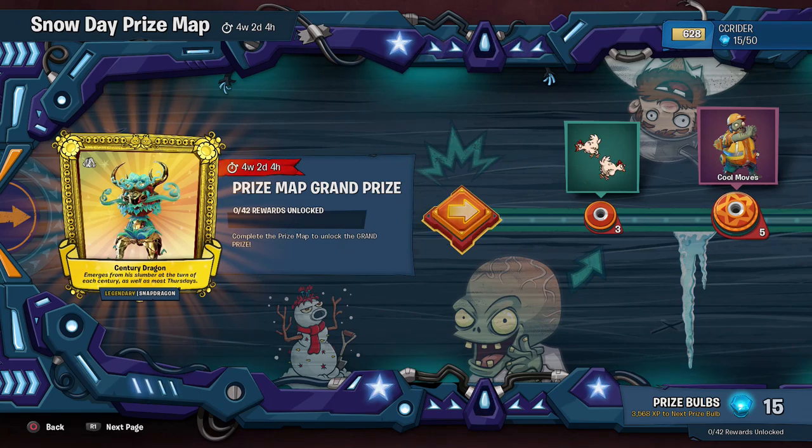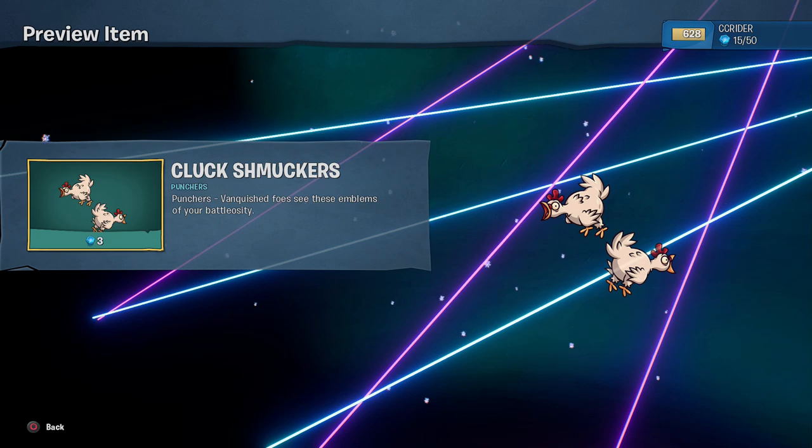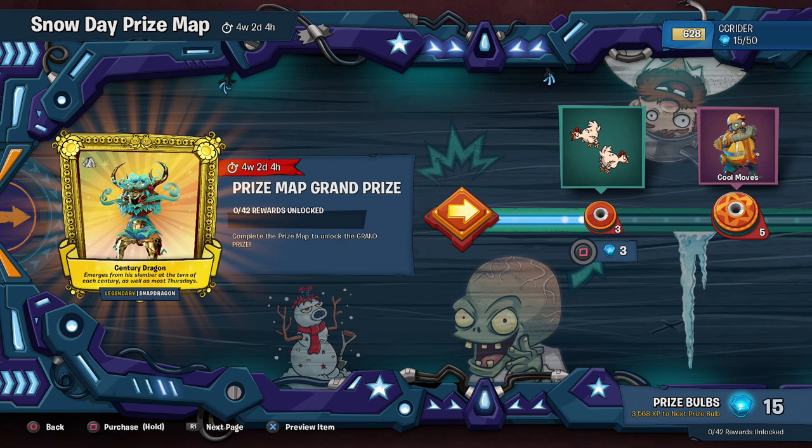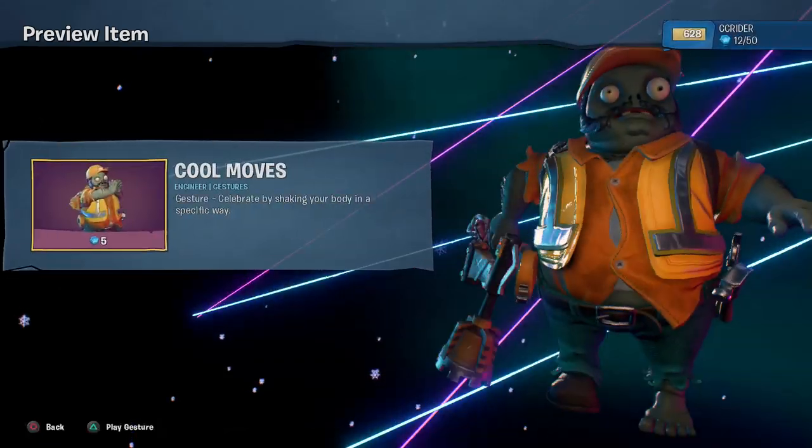The grand prize for completing everything is the Century Dragon, which is really cool. I think that's because it's the Year of the Dragon — like the Chinese zodiac years: Year of the Rat, Ox, Dragon. I'm pretty sure it's the Year of the Dragon this year. We're going to be going through the entire prize map, starting with the Cluck Schmuckers, which is a puncher with chickens. I already have 15 prize bulbs to get started.